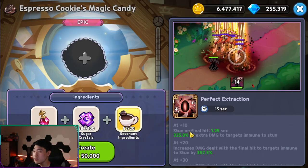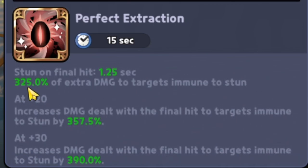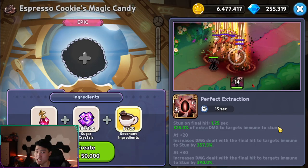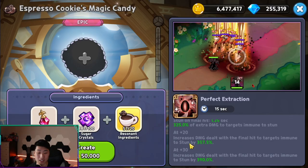I know this guy's the founder of the magic candy, but damn. Stun on final hit is 1.25 seconds, and you're going to actually do 325 extra damage to targets immune to stuns — talking about someone like Caramel Arrow, someone like Madeline, someone like Clotted Cream if he's using his skill, someone like Dark Kakao if he's using his skill. At plus 20, increased damage dealt on the final hit to immune targets goes up by 300. Something I want to know: is it going to be 357 plus this or increase to this? But I'll probably not get to plus 20, just plus 10 for now.